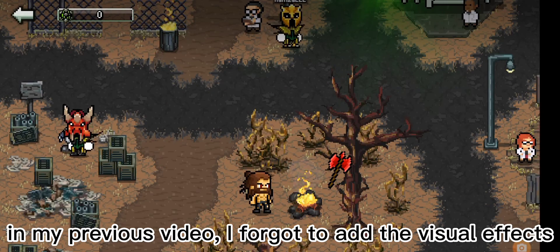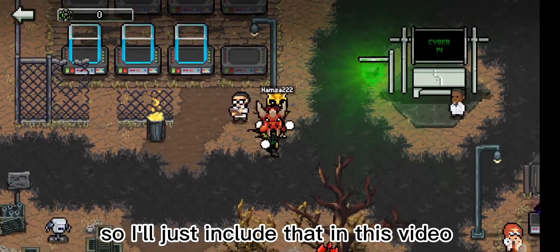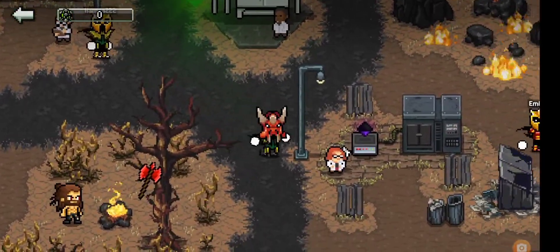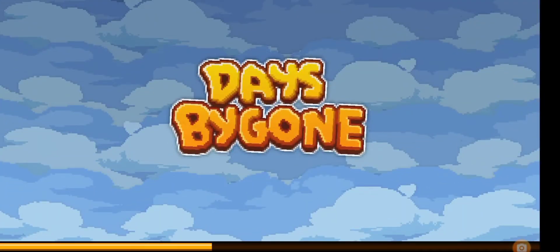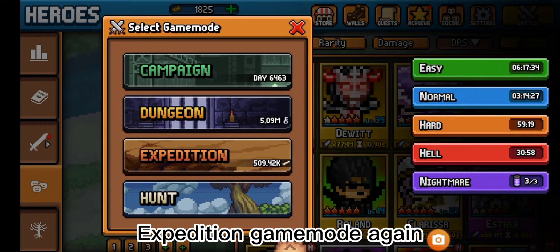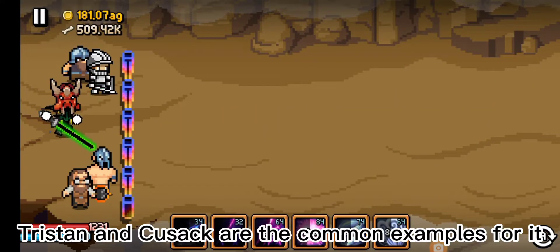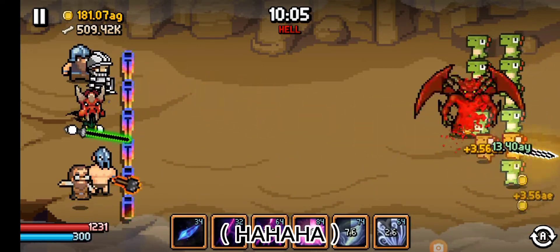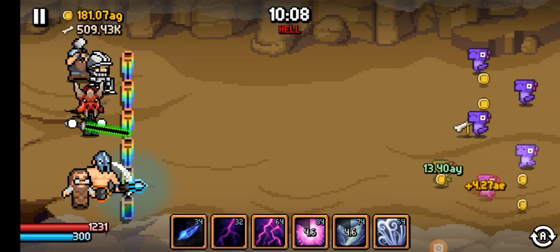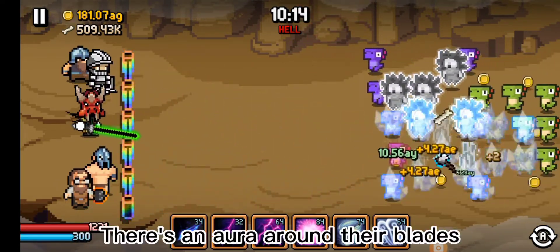In my previous video I forgot to add the visual effects for those heroes with splash projectiles, so I'll just include that in this video. Tristan and Kuzik are the common examples for it — Jandler and Zare are there for moral support. Do you notice Tristan's and Kuzik's blades? There's an aura around their blades.